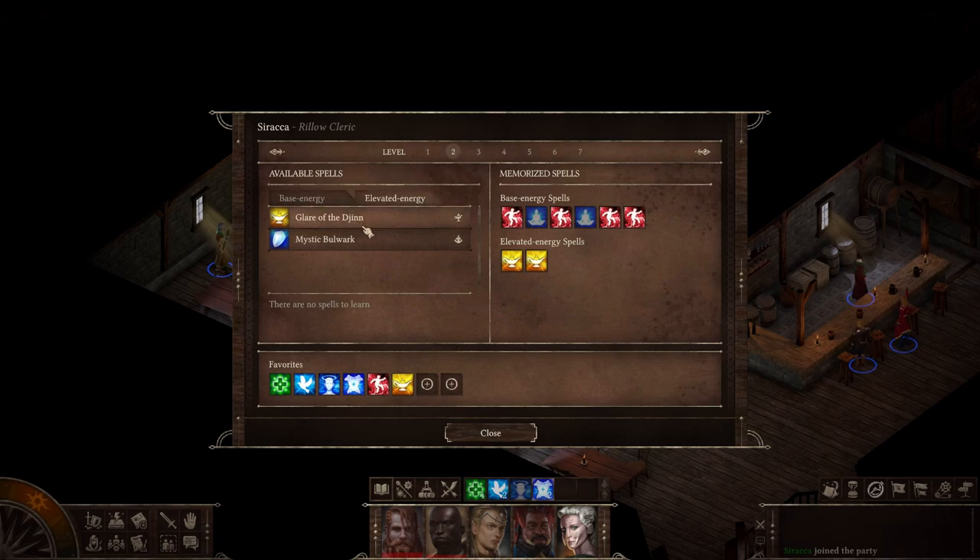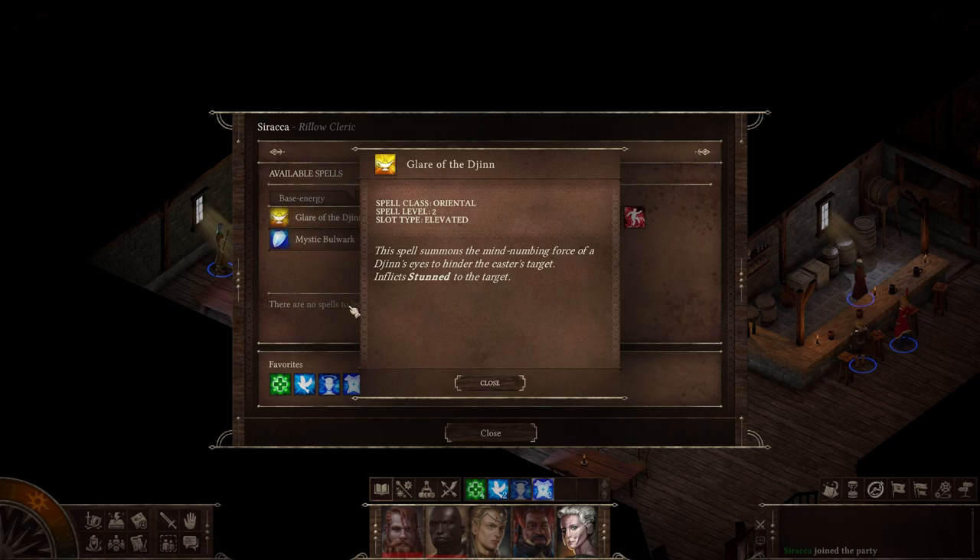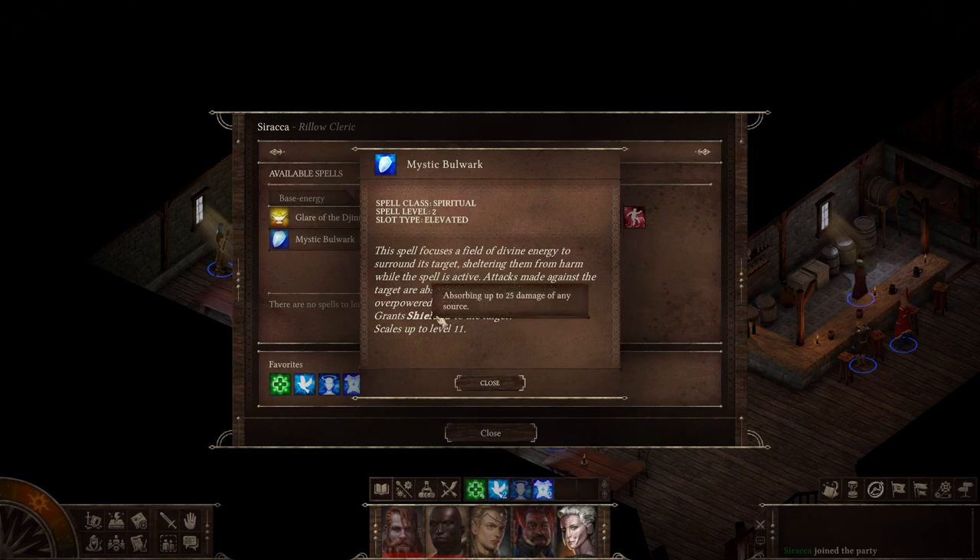At level two, for elevated energy spells, she has Glare of the Djinn, which inflicts Stunned on one target for two turns — they're unable to act, move, or evade attacks. She also has Mystic Bulwark, which grants shielding absorbing up to 25 damage from any source. Note that many of these powers mention they scale up — whatever effect they provide increases as you level up. For Armor of Alnarius specifically, the duration of the buff increases significantly as she levels up, so now I can get about halfway through a large dungeon before needing to recast it.